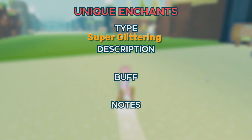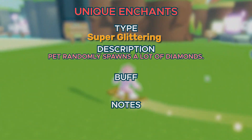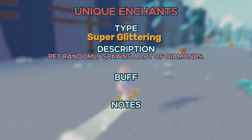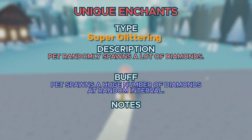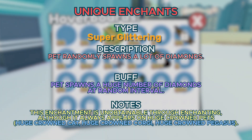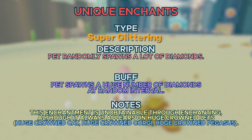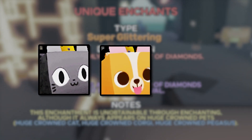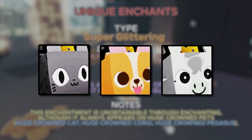Next up, we got Super Glittering. Your pet spawns in a lot of diamonds — way better than the regular Glittering enchantment. It works just like the previous one but is much better: your pet spawns diamonds at random intervals. This enchantment is unobtainable through the enchantment circle and will always appear on huge crown pets like the Huge Crown Cat, the Huge Crown Corgi, and the Huge Crown Pegasus.